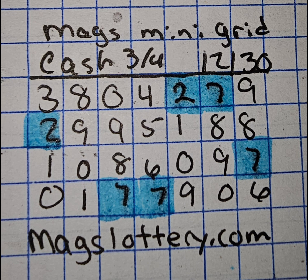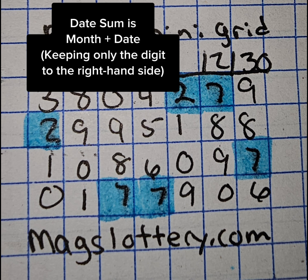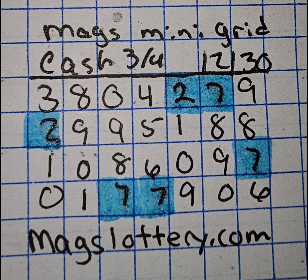You'll see that you have certain digits highlighted — that is going to be your date sum. Your next hit will have at least one of the digits either touch or include one or more of those areas. Sometimes there's a lot on the board, sometimes there's fewer.